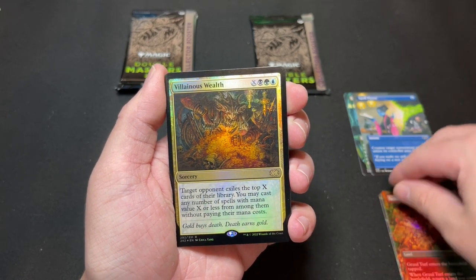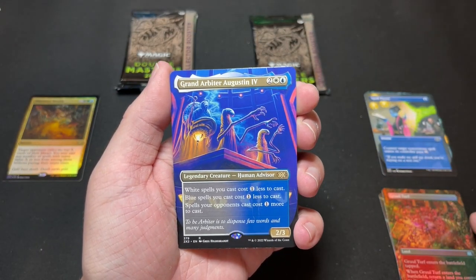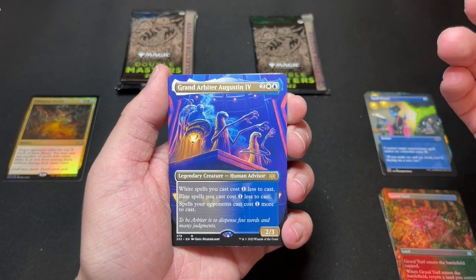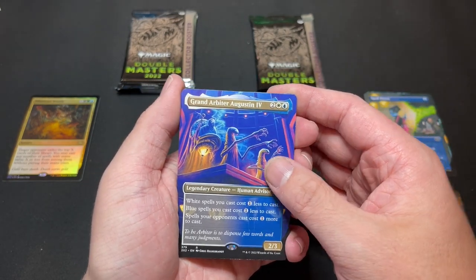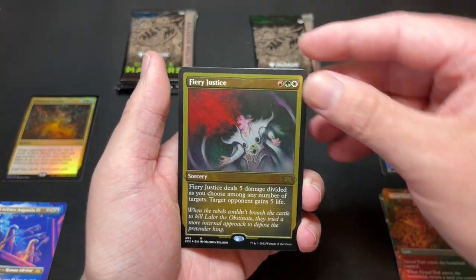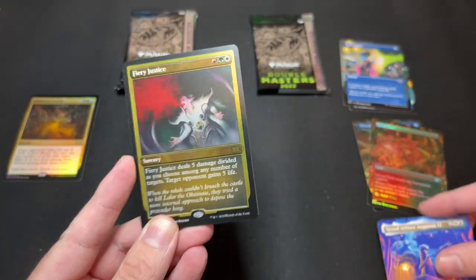Our first rare is Villainous Wealth — nothing too fancy, just fine. We got a borderless Grand Arbiter Augustin the Fourth — not bad actually. Not a huge hit but very useful in a lot of stuff, especially Commander or anything Azorius — great card to run. And then we have an etched foil Fiery Justice — not one of the best here.